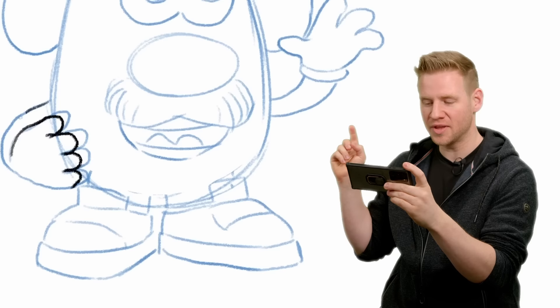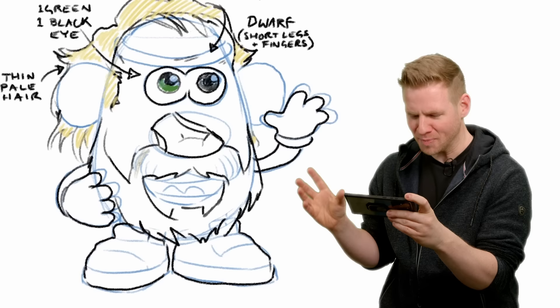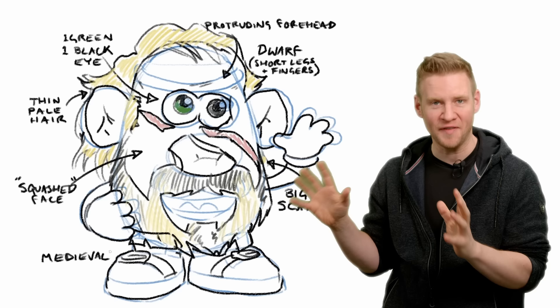Character one is a dwarf with short legs and fingers, with a large protruding forehead and one green eye and one black eye. They have thin, very pale yellow hair that can appear white, with a mixed yellow, white and black beard. It's a real mishmash with a squashed-in ugly face — 'squashed in' is the face description — missing most of their nose with a massive scar across the face. The atmosphere is medieval fantasy. Most of us can guess who he is, but that doesn't matter. This is my design prompt, so I have all of the features here and I'm just going to tuck this off into the corner and start drawing my poor mutilated dwarf.